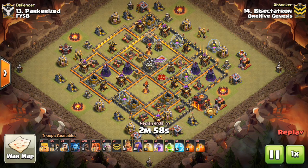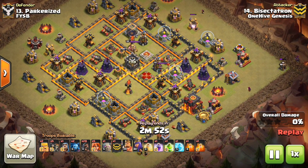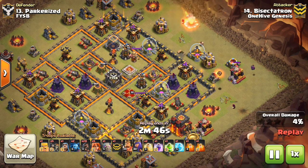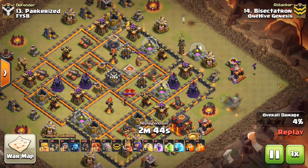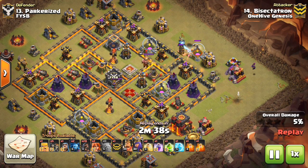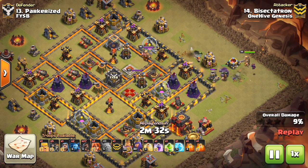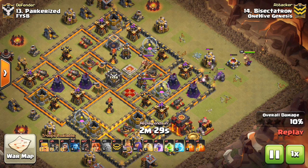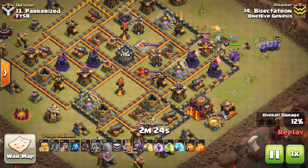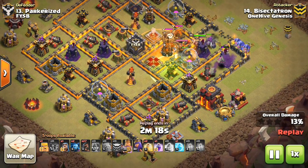Here we go with the attack. I'm going to start off with just a few funneling troops to get things going, then invest a little bit more into creating the funnel. It's definitely worth it to get the bowlers in that compartment. I drop a barbarian to trigger the Tesla, then drop my golem on the mortar and a few valks a tad early because the golem wasn't quite tanking all that it could. A few valks to get in there, get the Tesla, get the storage. From here the funnel is a little bit better. Wall breakers can go in. That golem steps up and tanks both Wizard Towers, which is what I need it to do. I drop the bowlers a little bit off to the right because I don't want them to walk up to the elixir storage and air defense - I want them going inside the base after they take out that Wizard Tower.